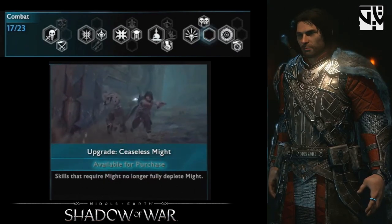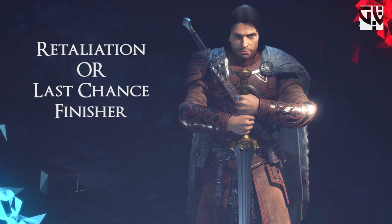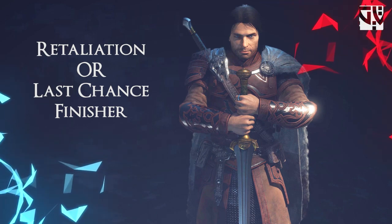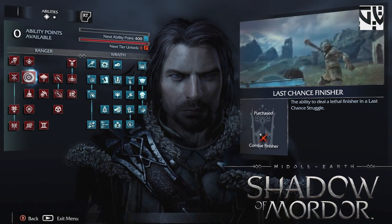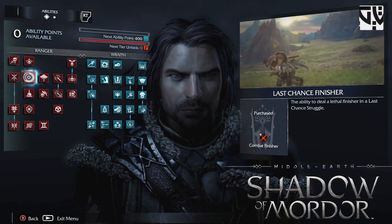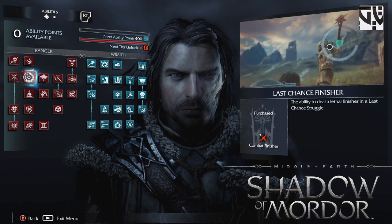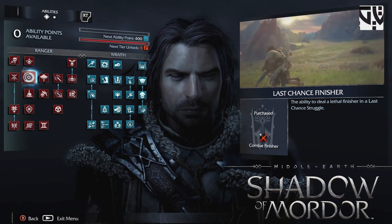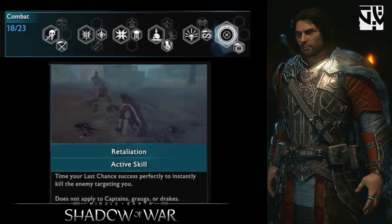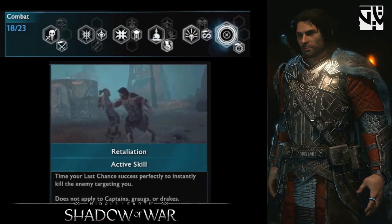Now coming to Retaliation, or Last Chance Finisher. In Shadow of Mordor we had the Last Chance Finisher upgrade where you could counter the enemy at the end of your life and execute them immediately. In Shadow of War, the same skill is called Retaliation — when you perfectly perform the last chance, you are able to execute the enemy.